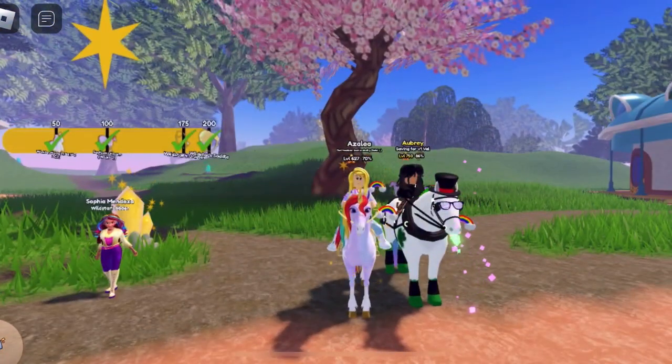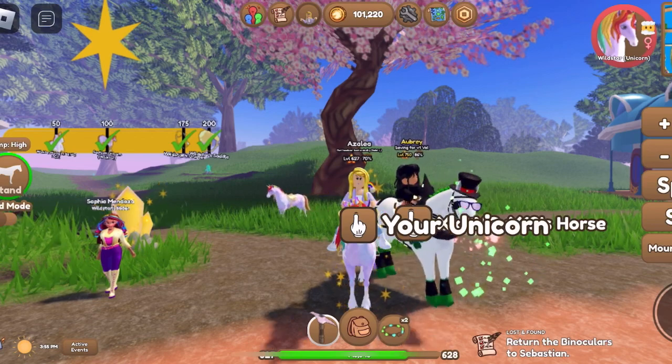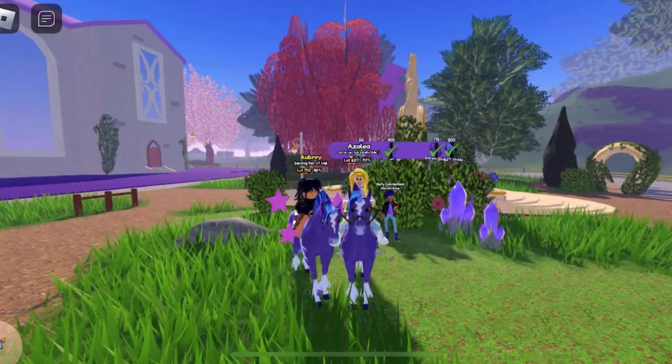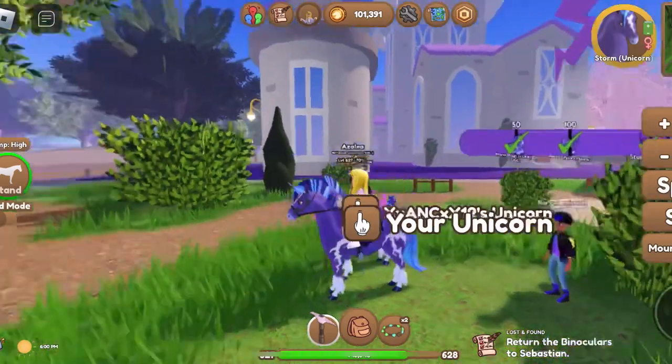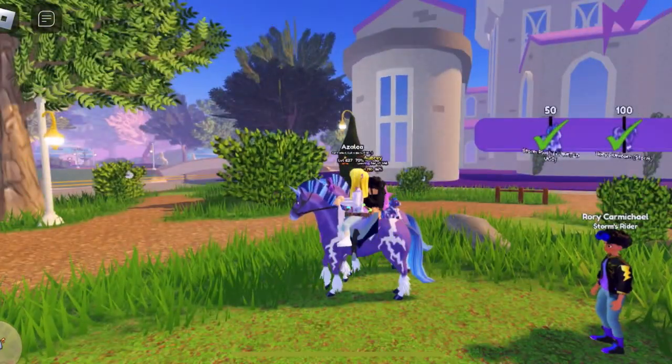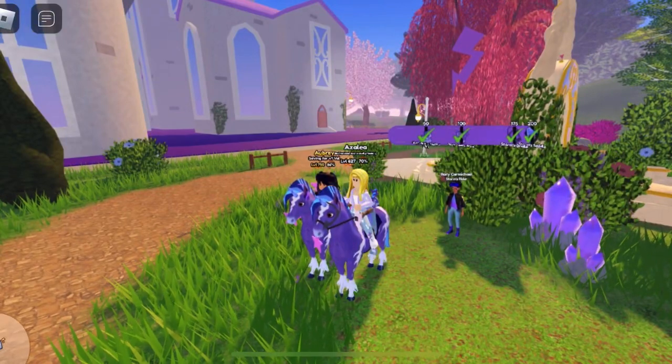Anyways, that was Wildstar's ability and let's go ahead and look at Storm's ability next. Storm's ability is called Thunderclap and honestly it's kind of the same thing as Cinder — it's not terribly impressive.